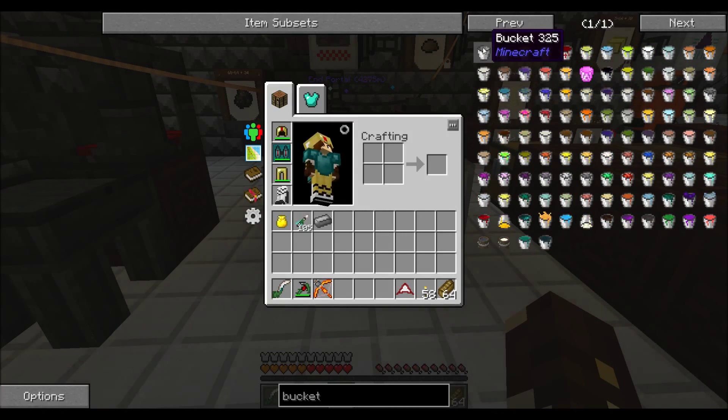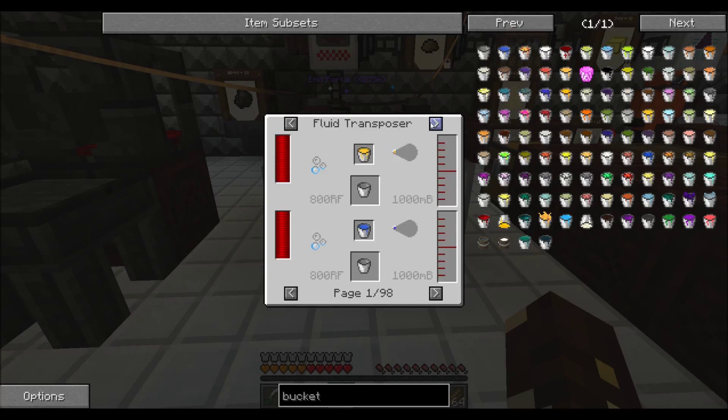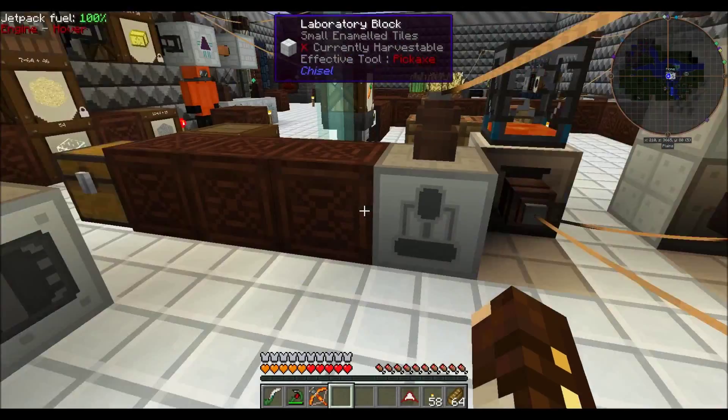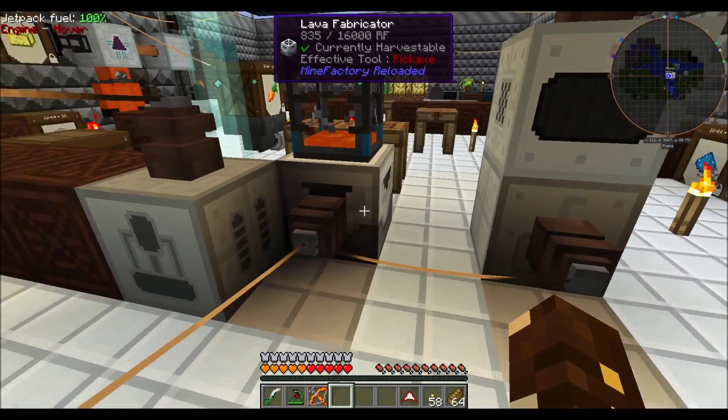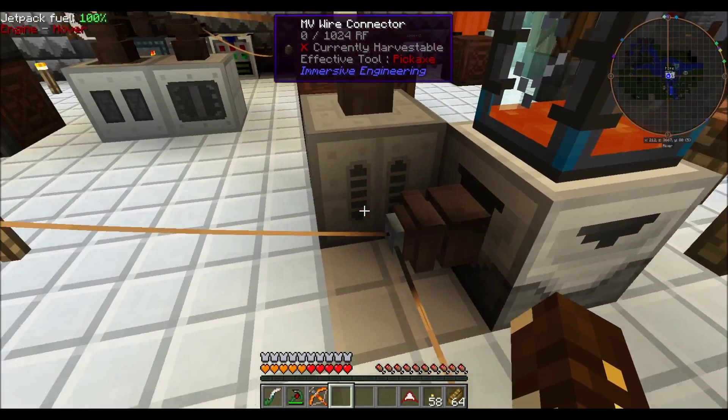In order to make a bucket — a bucket — you have to make iron plates. You can't use iron directly; it has to be iron plates. That makes it a lot harder.